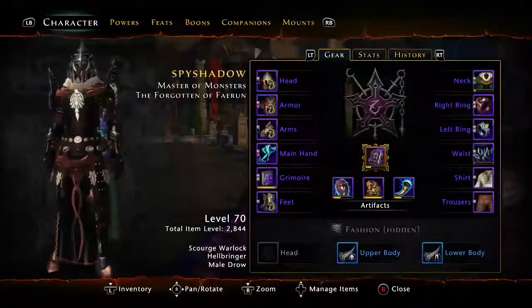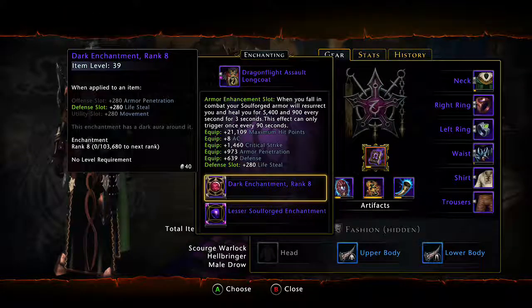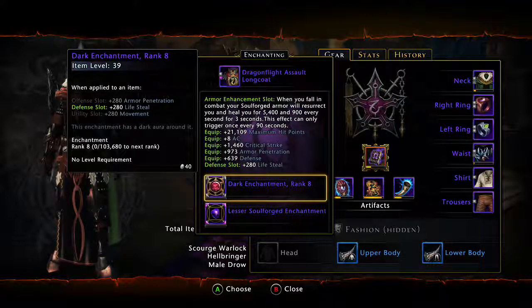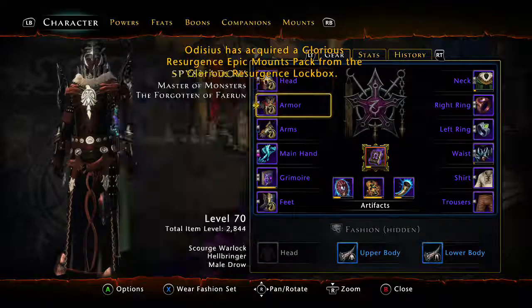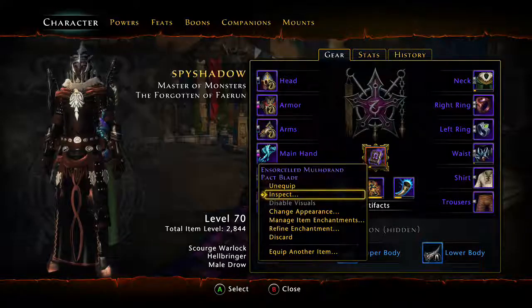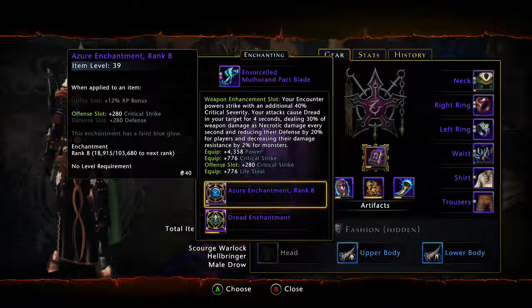For instance, in my Scourge Warlock right now, in my defense slots I have lifesteal because I do a lot of damage. So if I'm able to hit people more, I'm able to steal more of people's lives — it's just better. Because I'm max DPS, in my offensive slots I switch between power and crit because I want to do that high DPS.